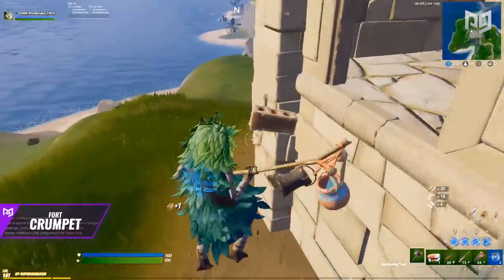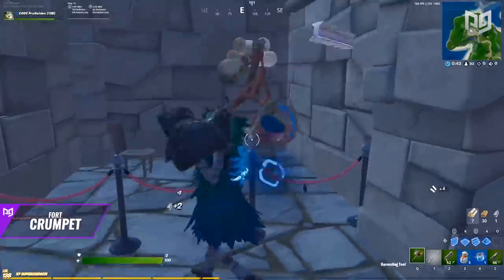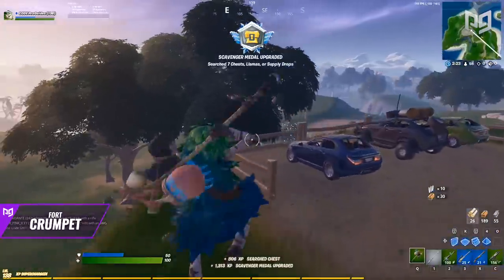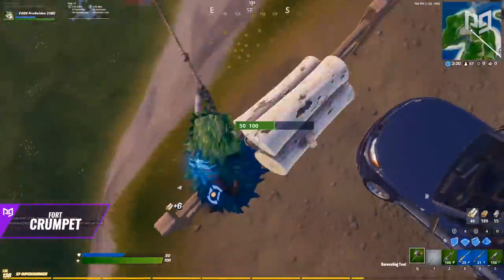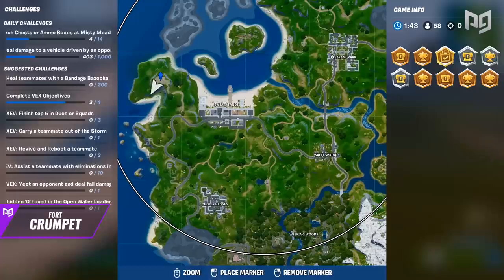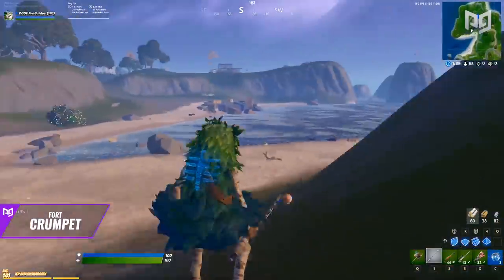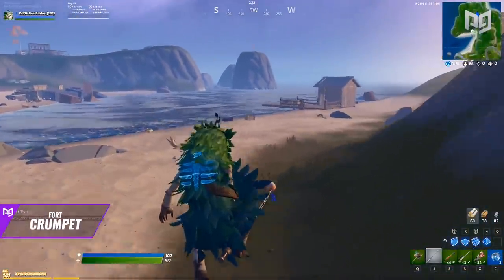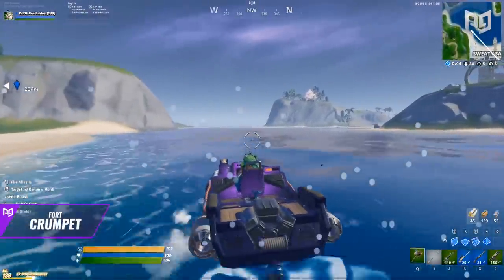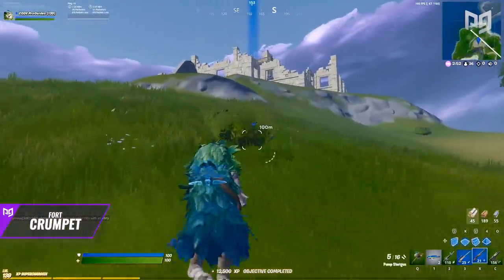Besides great loot, Fort Crumpet is an unnamed location that is usually uncontested and also full of materials. You can find tons of stone and wood just by farming the walls of the castle, plus the other objects laying around. You can get even more stone and metal once you start rotating out of this area. Speaking of rotation, the main path you want to take is moving towards the beach where you'll find some extra crates and chests. These crates give metal as well as some extra loot.